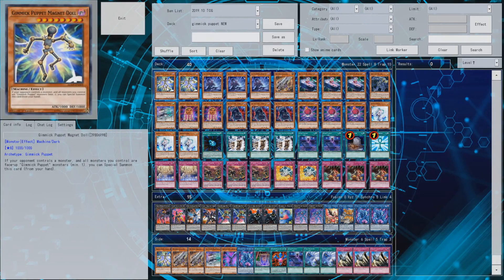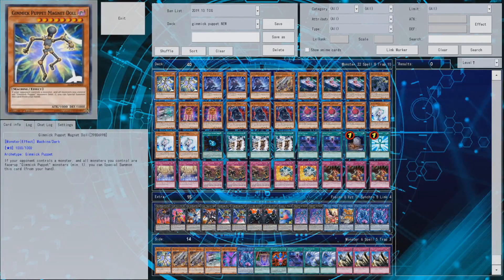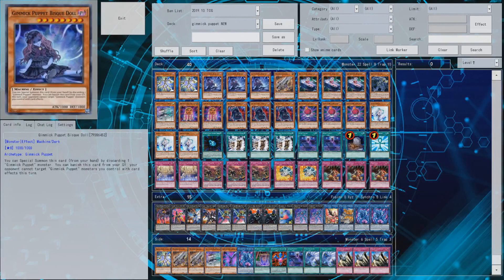Starting off, I run double Gimmick Puppet Magnet Doll. You could run three, but Magnet Doll is coming in handy most of the time. However, if you're trying to go first and you draw it too much at the start, you don't really have a play because you can't use it — your opponent won't control a monster. That's a little bit problematic. So I would say probably run two of those, but you can obviously tune the ratios a little bit.